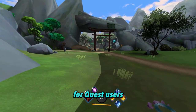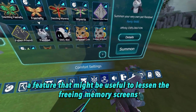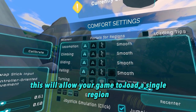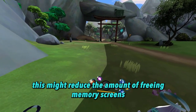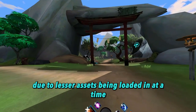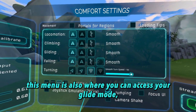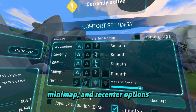For Quest users, a feature that might be useful to lessen the freeing memory screens is to enable Portal for Regions. This will allow your game to load a single region instead of multiple regions at the same time, which may reduce the amount of freeing memory screens due to fewer assets being loaded in at a time. This menu is also where you can access your glide mode, minimap, and recenter options.